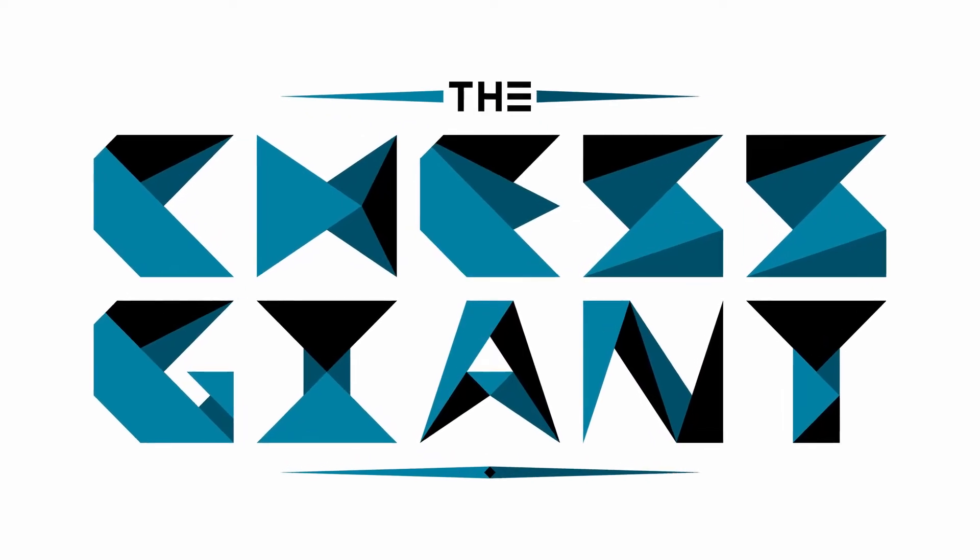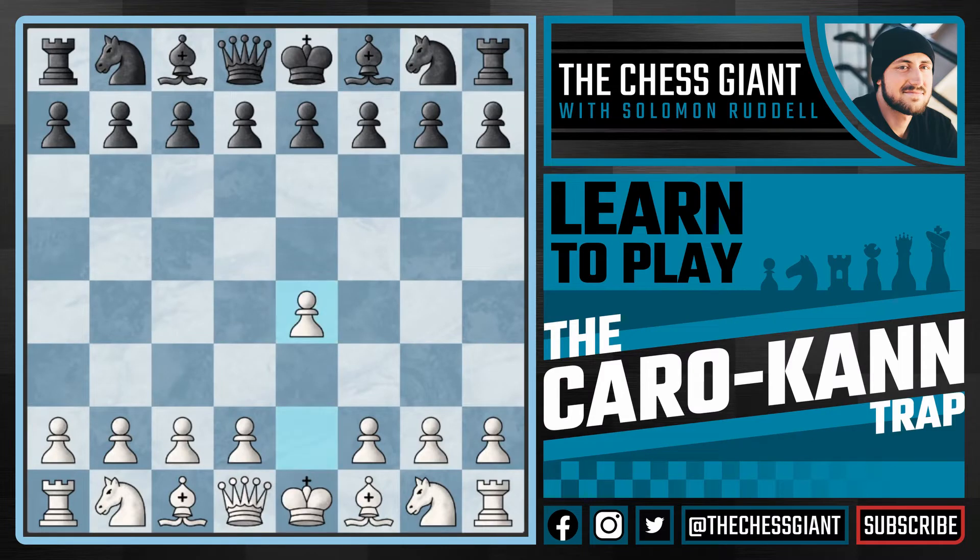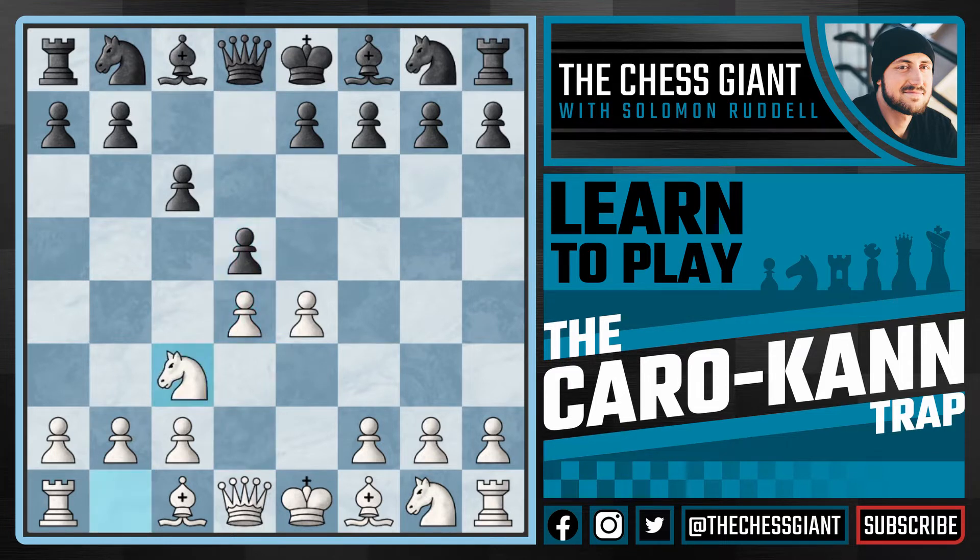What's up guys? Welcome to the Chess Giant. This is Solomon Erdell and in today's video we're going to be going over a fun little trap against the Caro-Kann with c6. In this trap we start off by playing d4 and against d5 go with the main line knight to c3.